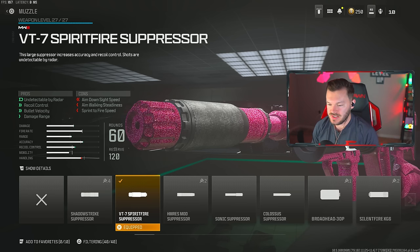Our first attachment is a VT-7 Spearfire Suppressor, basically keeping us off the radar, helping with recoil control, bullet velocity, and damage range. All really great things here for this Ram 7.